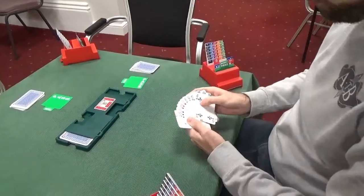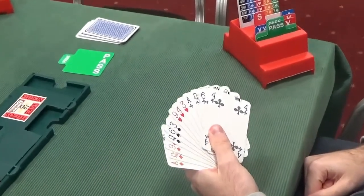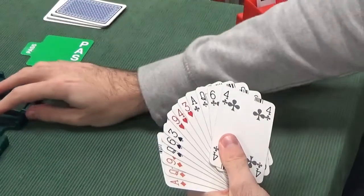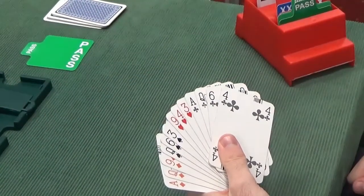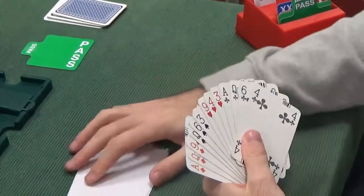Now to East — the opening hand. We've got 12-14 points, perfectly balanced, 4-3-3-3, super balanced. Playing Acol, a 1 no trump opening is 12-14 points and a balanced hand, which is exactly what we have. So that's the correct bid: 1 no trump.